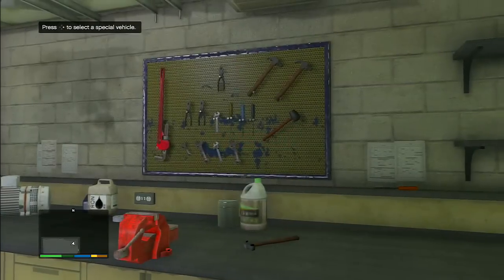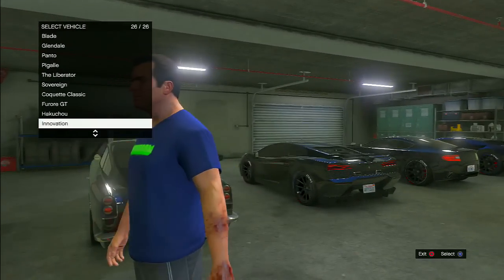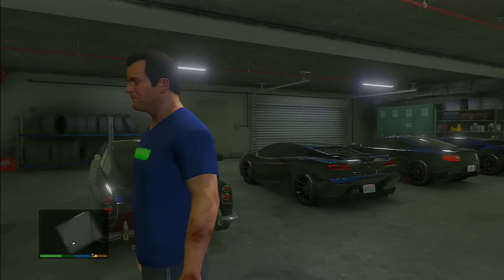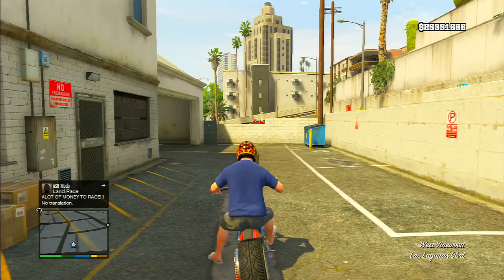Now if you guys wanted to try these DLC vehicles out for yourself before you buy them in GTA Online, all you have to do is go on as a single player character and head to their garage. I do prefer Michael — look for the blue garage. Once you get there, it will ask you to pick what vehicle you want. Just look for the Innovation and all the DLC vehicles will be there.